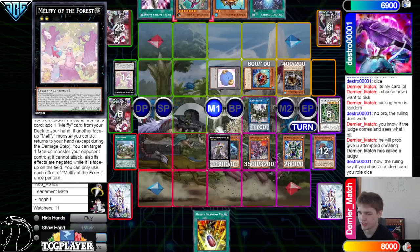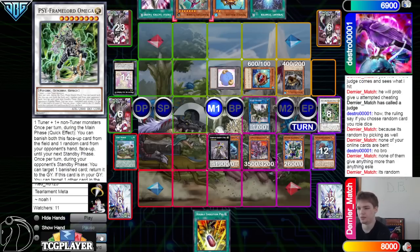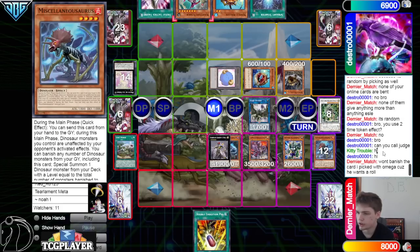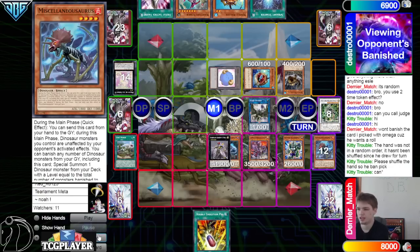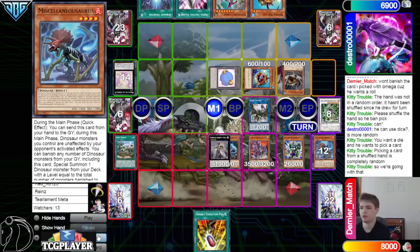They said you can call judge. Hi — won't banish the card I pick with Omega, cause he wants a roll. The hand was not in a random order, it hasn't been shuffled since he drew for turn. Please shuffle the hand so he can pick. I feel like Denier Match should be allowed to banish Fenrir here — it's kind of dumb. The opponent should have shuffled their hand before any of this happened. You can use dice, it's more random — but picking a card from a shuffled hand is completely random, so we're going with that. So now we hit Angler.